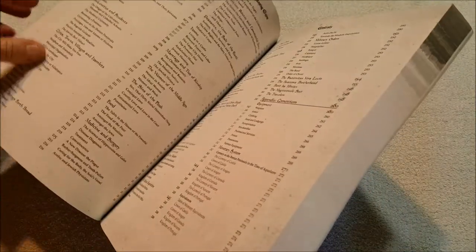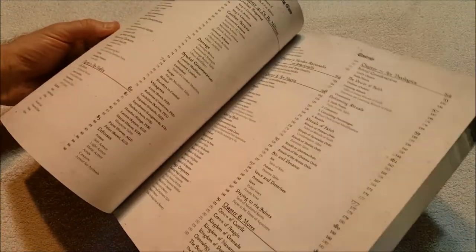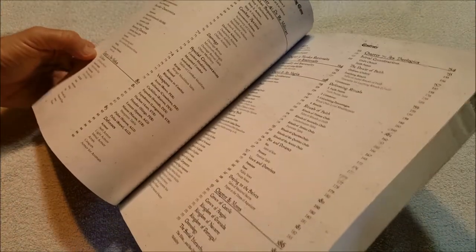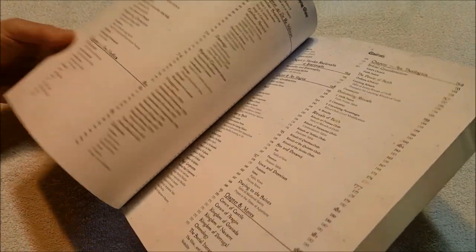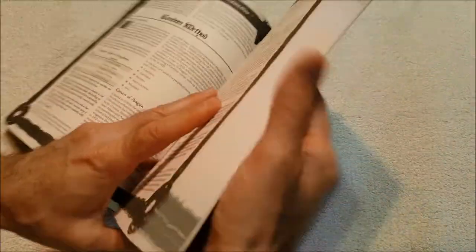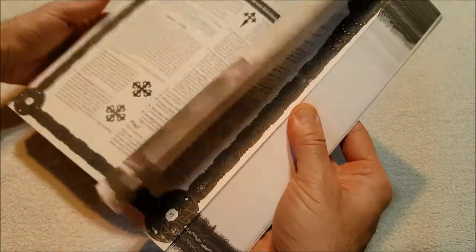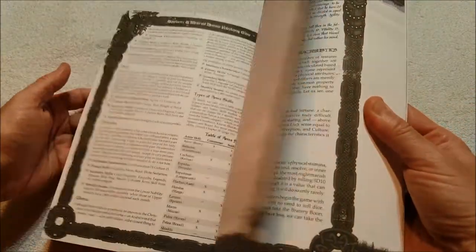This is more like your player's guide so that you can have something to take to the game table and don't have to cart around that 500-page book. This one is 272 or 274 pages. It's got the chapter headings the same way — in Spanish, Dramatis Personae. This looks like the same one; I wonder what they've cut out to make it shorter.